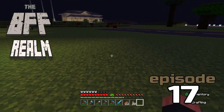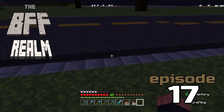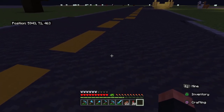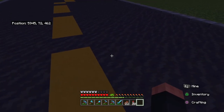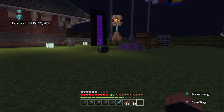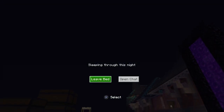Welcome into episode 17 of the BFF Realm. In the background I've started some work on roads — a little road. I wanted to do an asphalt but not super dark, a little aged, and I've settled on this mud texture. It actually kind of matches a worn-down look. The other thing I've done behind the scenes is I've AFK'd at my iron farm for about two in-game days.